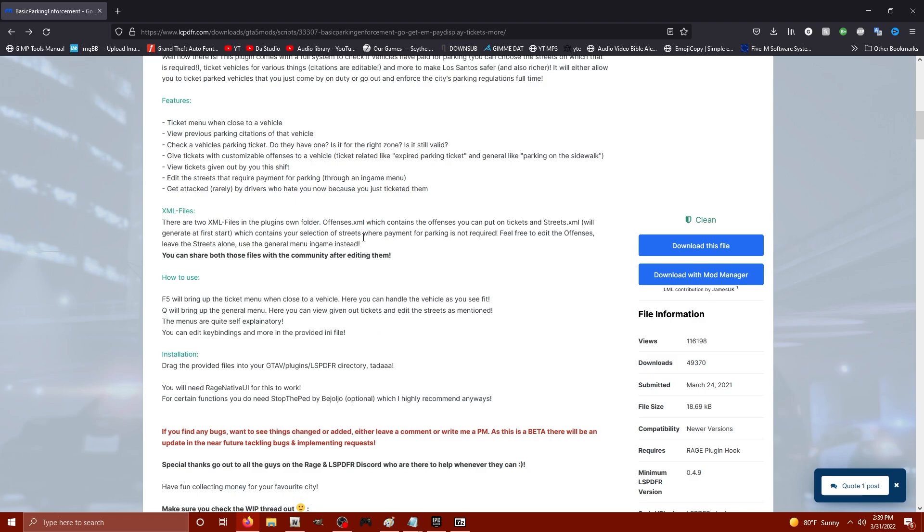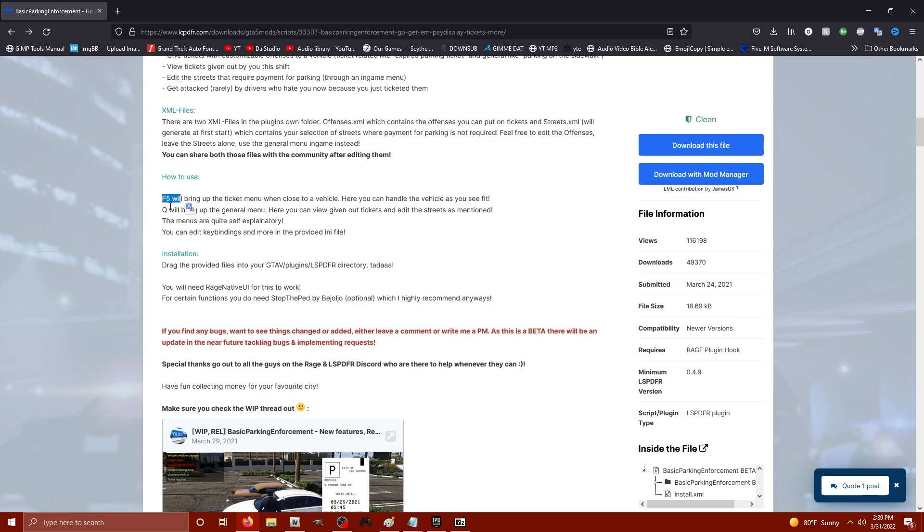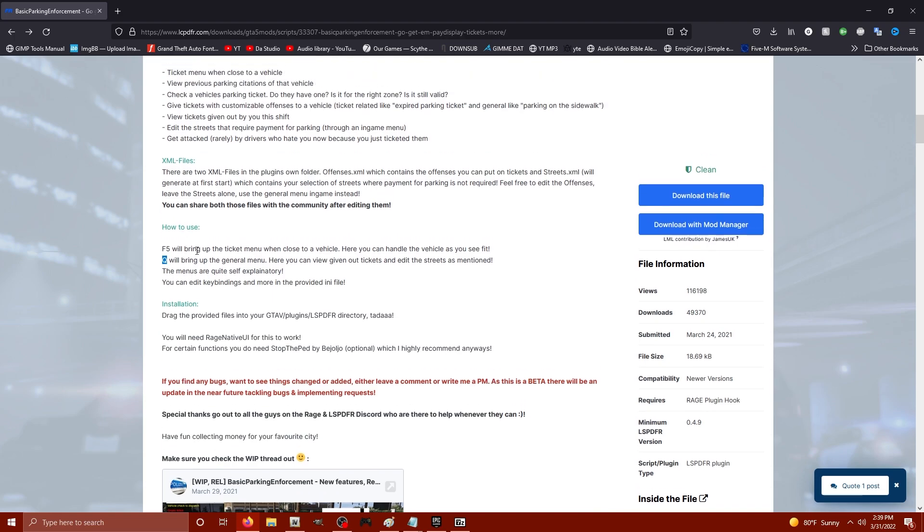You can adjust the XML files to customize what kind of traffic offenses you can cite for. Once you start the game it will create a streets.xml after the first run, which contains your selection of streets where payments for parking are not required. To launch it is F5, and the general key to give out tickets is Q.